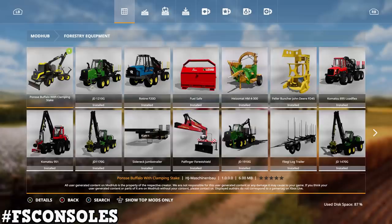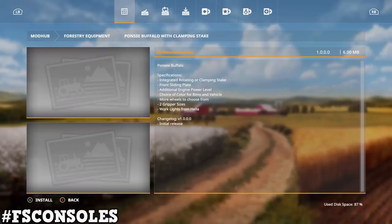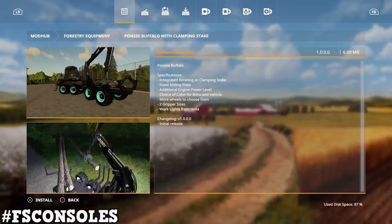Under forestry equipment we have the Ponsse Buffalo with clamping stake by HJ. Features include integrated rotating clamping stake, front sliding plate, additional engine power level, choice of color for rims and vehicle, more wheels to choose from, two gripping sizes, working lights from Hela.